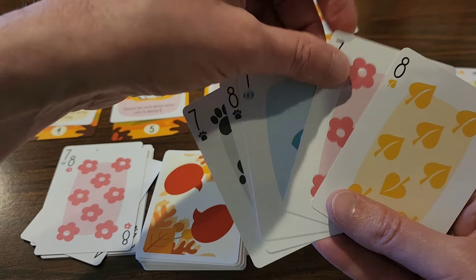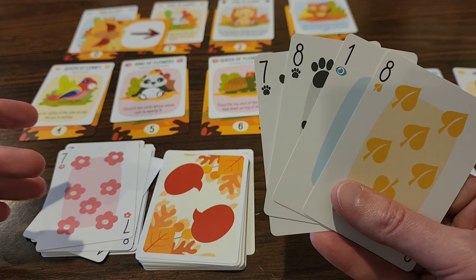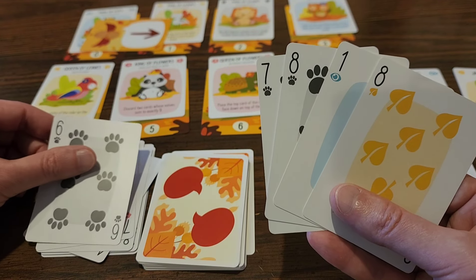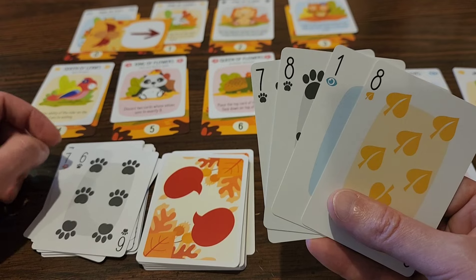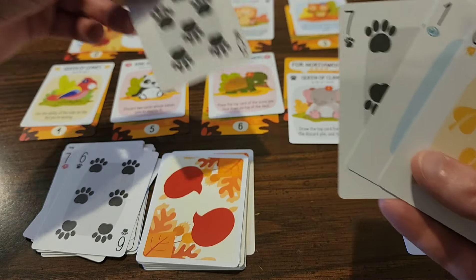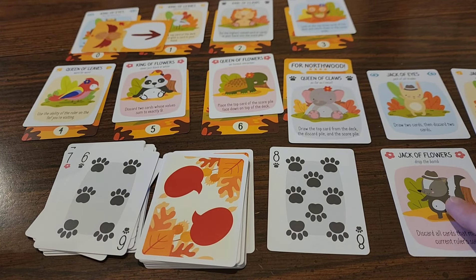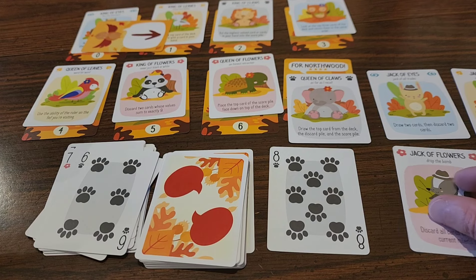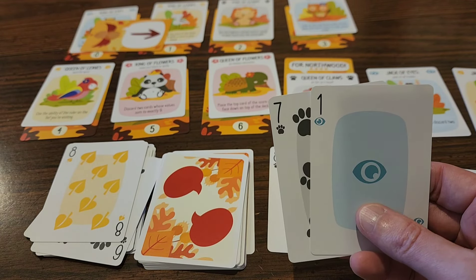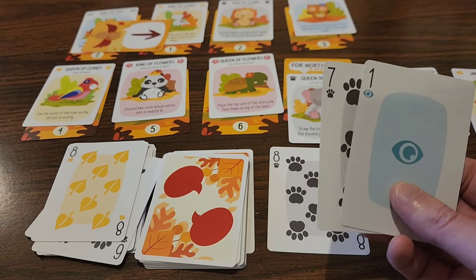It's kind of the weird irony that in certain instances you want to lose as opposed to win, because we only want one card. Six comes up — that means I have to win this one because I've got a seven and an eight which beats the six. I'm going to use the jack of flowers to discard all the cards that match the current ruler's suit. I desperately need a leaf card or a flower card so I can get rid of these two.